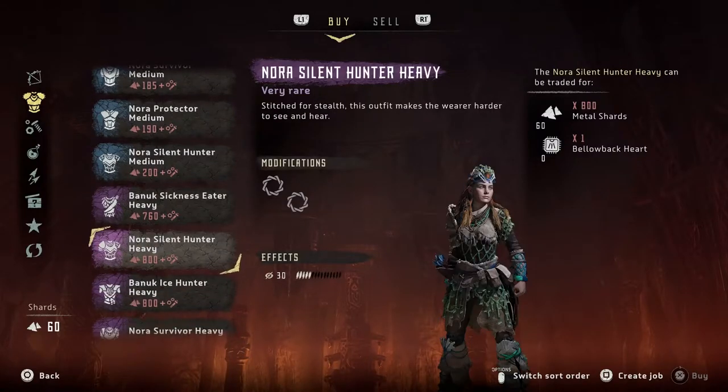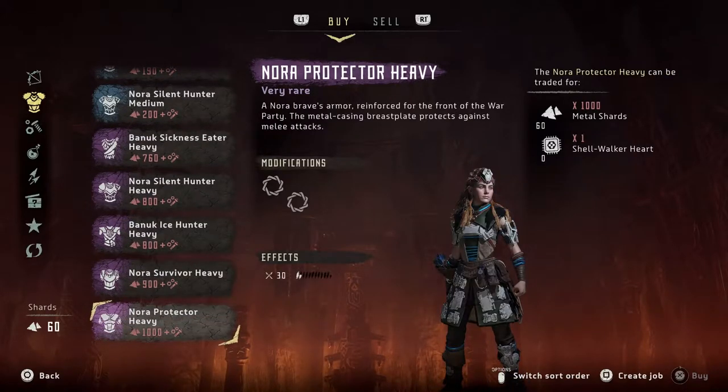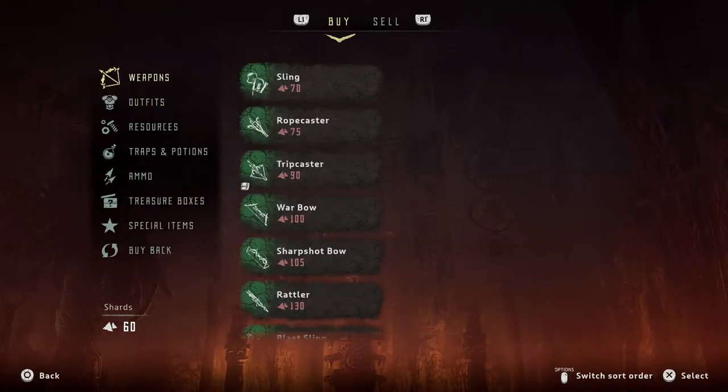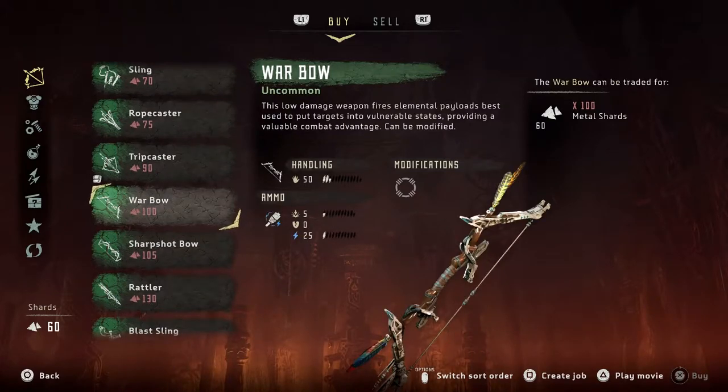Okay, this one's one of my favorites now. Heavy protector - a thousand scrap. I'm nowhere near a thousand. Does he have new weapons too? A war bow - I want it!